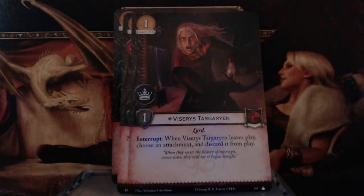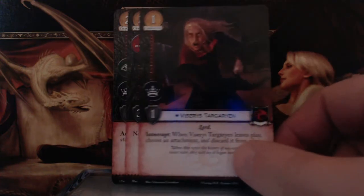Viserys Targaryen — 1 gold, Power Icon, 1 Strength, Lord keyword. Interrupt: when Viserys Targaryen leaves play, choose an attachment and discard it from play. Probably what you used to melt over his head.